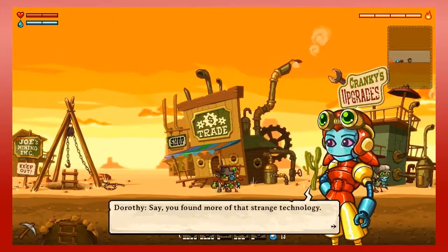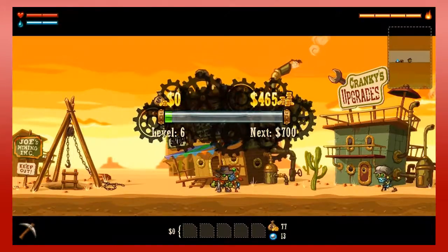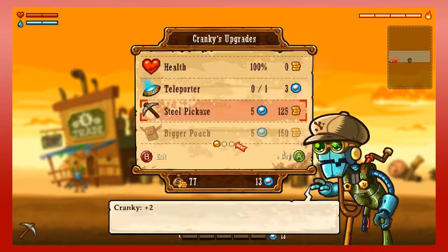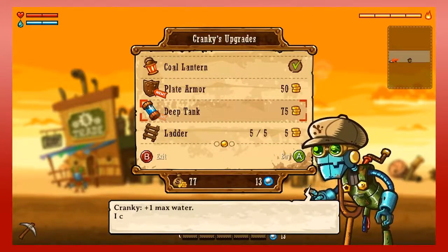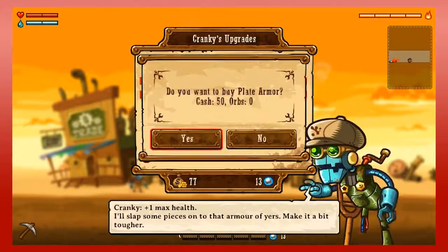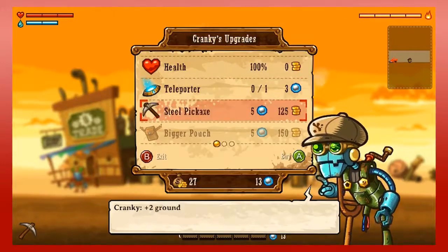Before I talk to the person I need to talk to, I'm going to sell something. Got to level up — deep tank. Plate armor is a health upgrade, I think, and deep tank is a water upgrade, I think. I can already buy the deep tank and the plate armor. I'm definitely going to buy the plate armor — I like defensive builds. And I'll get that deep tank at some point. Before I get the sturdy armor, I might get the pickaxe, but as for right now, I'm doing good.